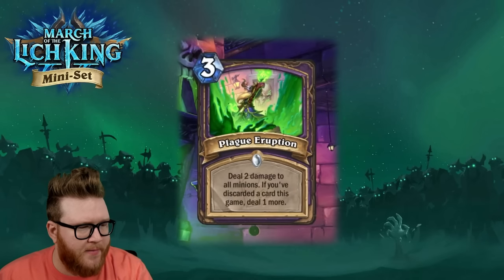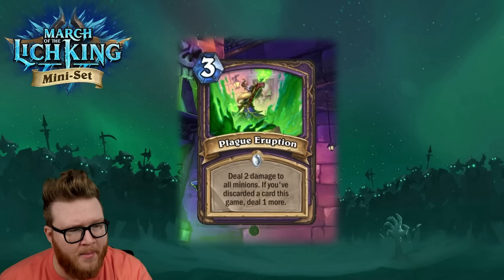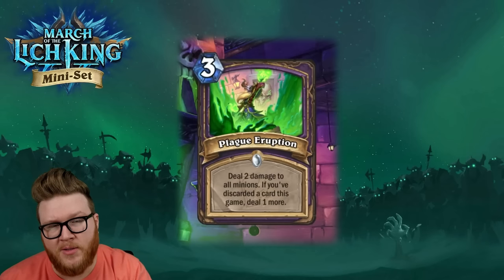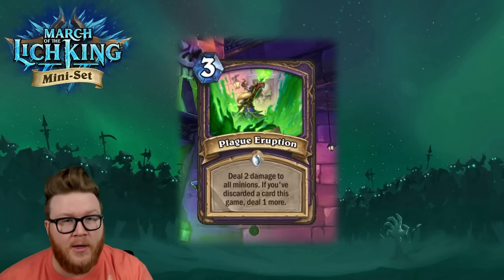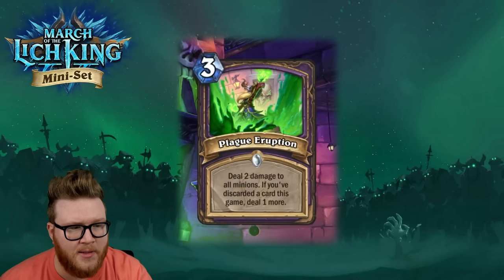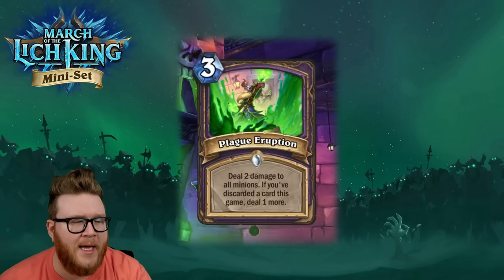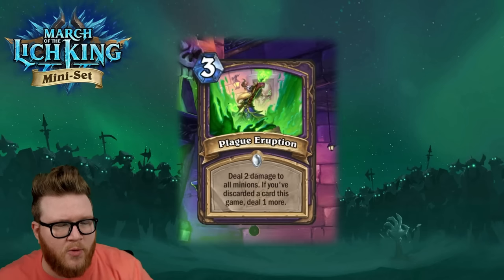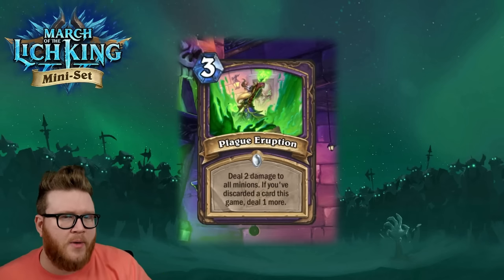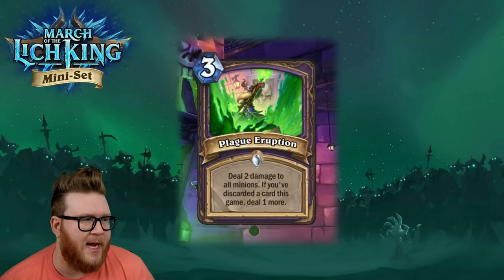Next up for Warlock is Plague Eruption, a new three-mana spell: deal two damage to all minions, and if you've discarded a card this game, deal one more. The two-damage range has succeeded throughout Hearthstone's history, and dealing three to a board for three mana is really efficient wide board removal that holds up through the mid-game. We're getting an assortment of discard cards in Standard but haven't hit critical mass yet for a full discard deck.